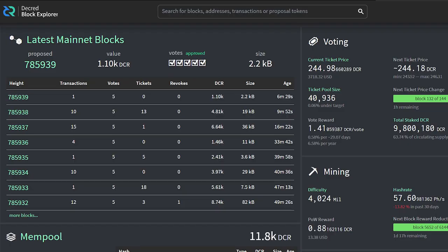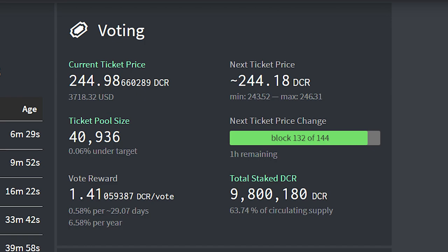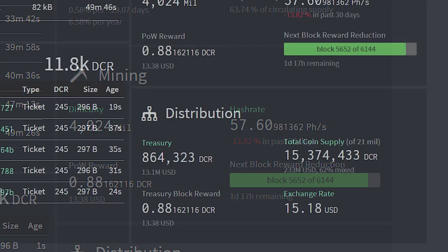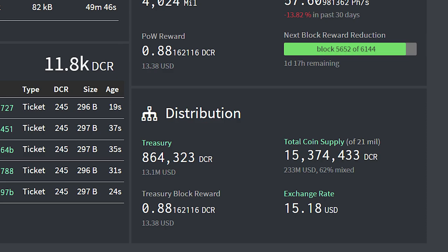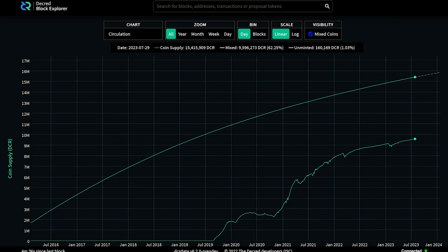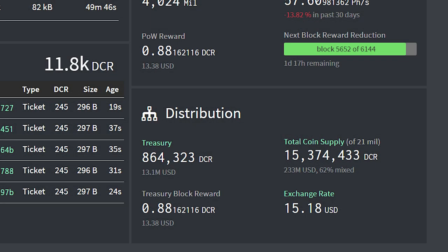Looking at network stats, the current ticket price is 244 Decred, worth about $3,700 US dollars at the current exchange rate. 63.74% of the circulating supply is staked. The hash rate is 57 petahashes, down 14% over the past 30 days, which is likely due to miners going offline as they know the algorithm shift is coming. The self-funded Decred treasury is worth $13 million US dollars. The current supply is 15,374,433 Decred, with a massive 62% of the supply mixed using Decred StakeShuffle coin mixing service, which is post-quantum resistant, meaning supercomputers cannot undo the mixes. The exchange rate is $15.18.